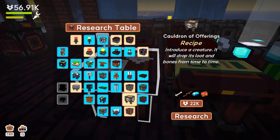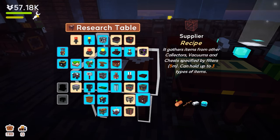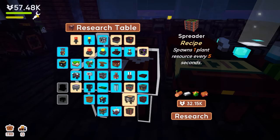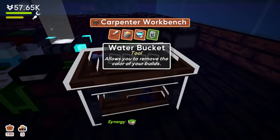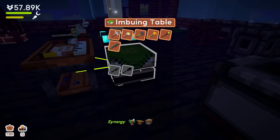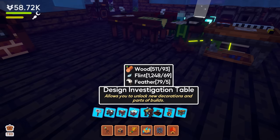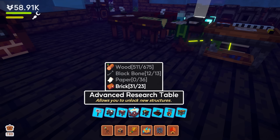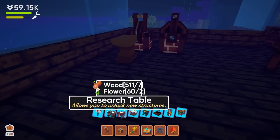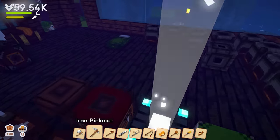There's a culture of offerings — introduce a creature and it will drop its loot and bones from time to time. The supplier gathers items from various collectors, vacuums, and chests. I also see there's a carpentry workbench, a design table, and an advanced research table — but we haven't built that yet. We need black bone, paper, and wood.